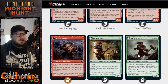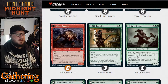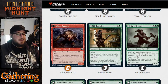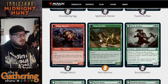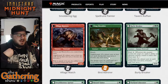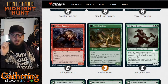The green dual-faced cards start with Bird Admirer. For 2 and a green, you get a 1/4 Human Archer Werewolf with Reach — it's Daybound. When it becomes Night, Bird Admirer becomes Wing Shredder — not very admiring! It's a 3/5 Werewolf with Reach that can attack and rip apart all the birds it was admiring. It's Nightbound, so it will flip back over when it becomes Day again.